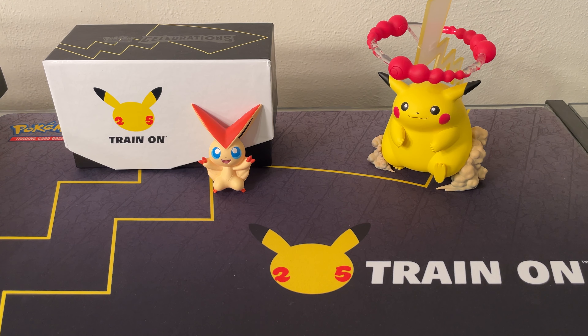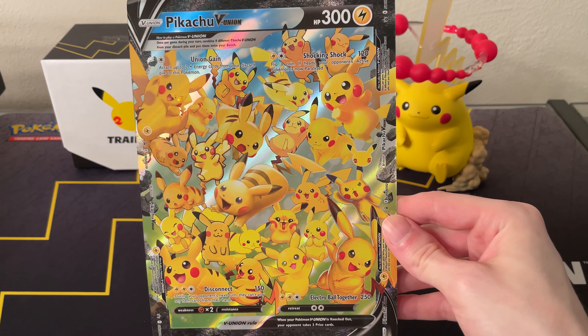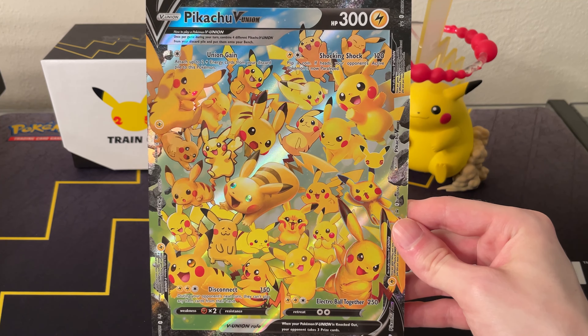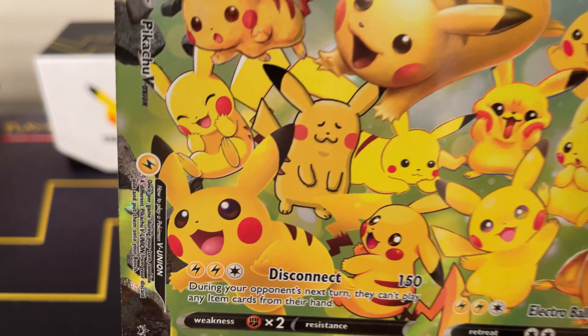I've opened it up and I put the playmat down, as you can see, and here is the Jumbo card. See the full image? Once again, my favorite Pikachu — the Oyama one.